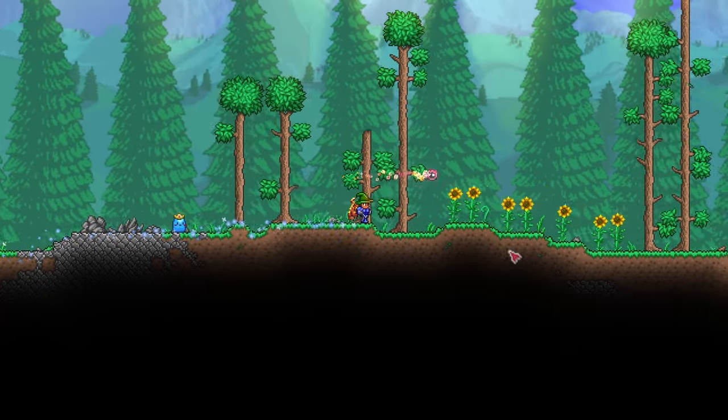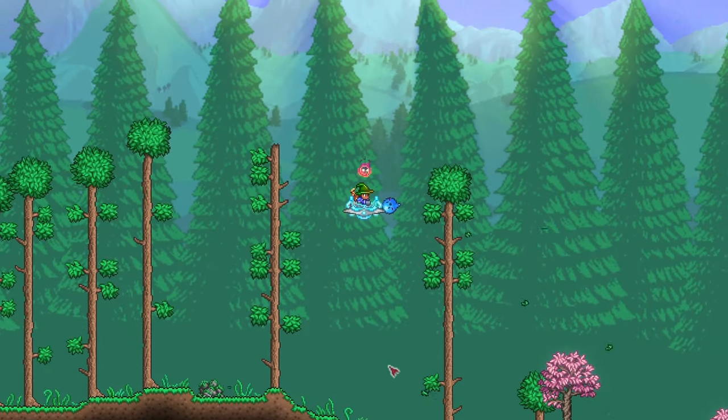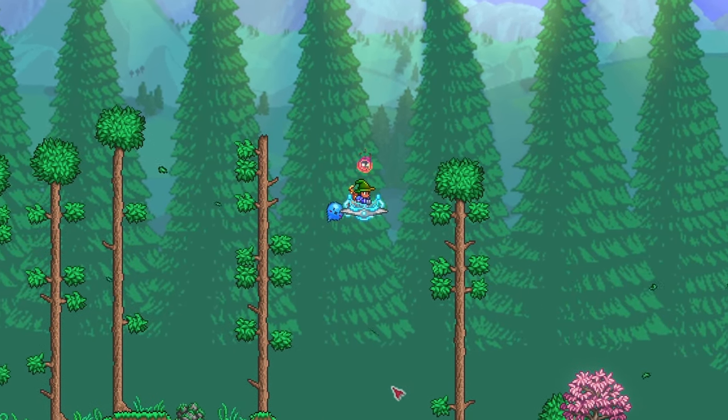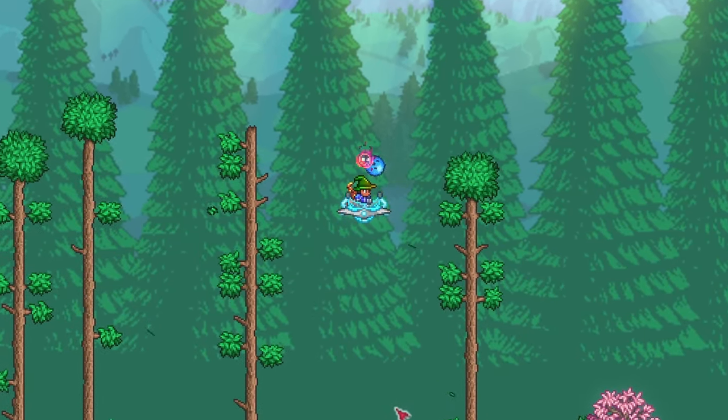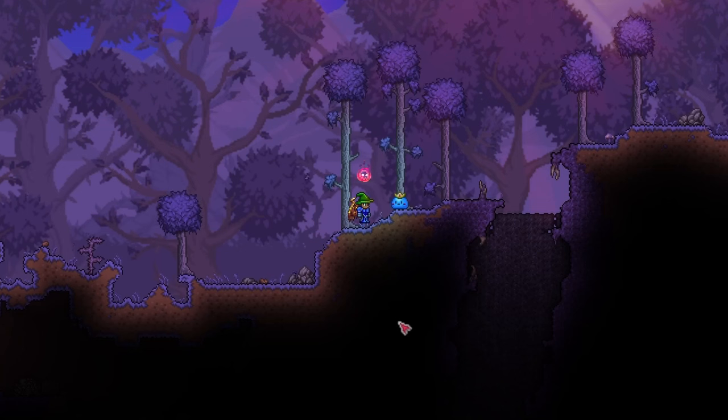After you've collected everything, you'll have to choose a place to build your tree farm. I usually like to do it in the sky to save some space on the ground. You can also choose to build a farm in any biome you want if you want that biome's wood instead of regular wood. For example, you could build this farm at the beach for palm trees or in an evil biome for shadewood or ebonwood.